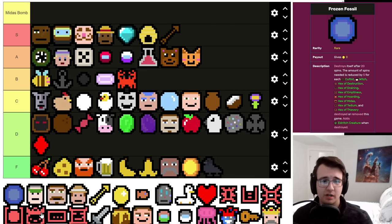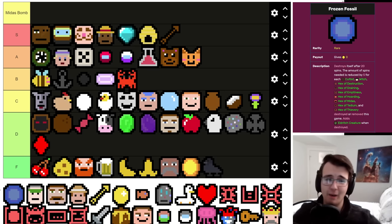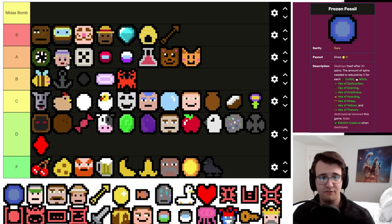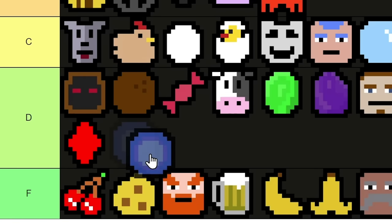Frozen Fossil is way too slow — sure, you can speed it up if there are Hexes or Cultists being destroyed, but it's a rare that takes 20 turns to do anything. Generally when you get your first rare you want it to pay off right away to deal with rapidly increasing rent prices. You're also going to have a full board 90% of the time, so it replaces a worse symbol from coming up. As opposed to Coal, which you can get when there are still empty spaces and becomes better than the Frozen Fossil. Of course it's good if you already have an Eldritch Creature going, but that's rare. I think this is low D tier.